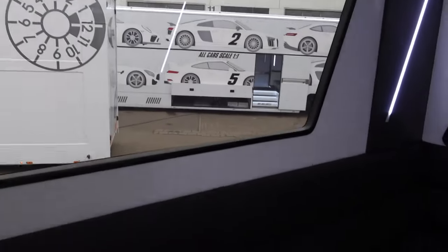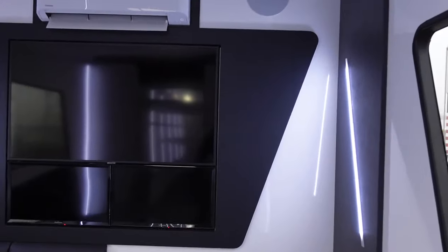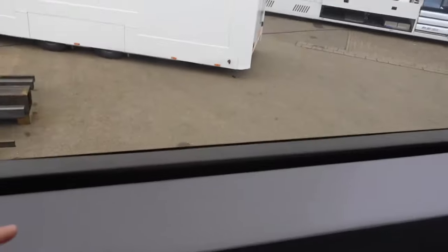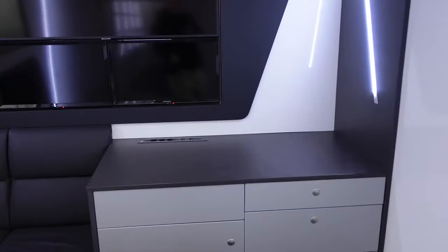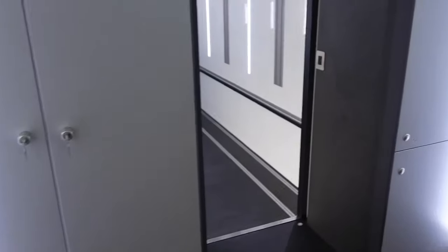This is the inside of the lounge slash office area in the trailer itself. Keep in mind this one is not finished yet, but everything is supposed to be about cars — even the window frames are made out of carbon fiber, which is really cool. By the way, this is the one we looked at before. You have plugs to charge your iPhone, your laptop, everything you need.